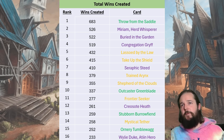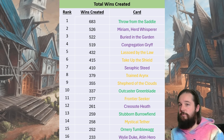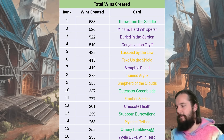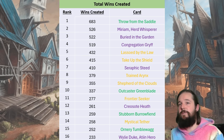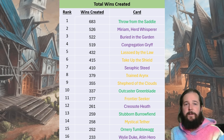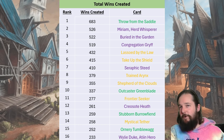Just really quickly reading down the list — I'm going to try not to read through too many of the lists because there's just so much — but: Bro from the Saddle, Miriam Herd Whisperer, Buried in the Garden, Congregation Griff, Lassoed by the Law, Take Up the Shield, Seraphic Steed, Trained Arnix, Shepherd of the Clouds, Outcaster Greenblade, Frontier Seeker, Creosote Heath, Stubborn Burrow Fiend, Mystical Tether, Ornery Tumblewag, and Wily Duke Atienne. If you don't know what these are, we're going to cover a good chunk of them in a little bit.